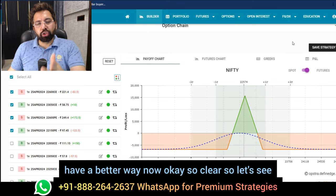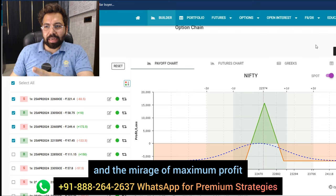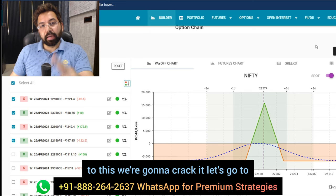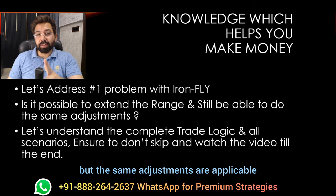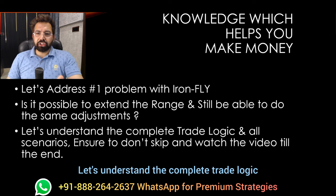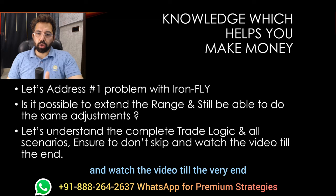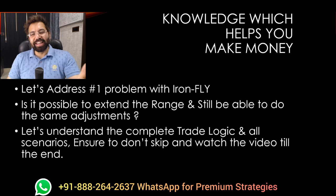So we're going to have a better way. These two problems - tiny range and the mirage of maximum profit which does not exist - we're going to have a solution. We're going to crack it. The same adjustments are applicable to this new method. Let's understand the complete trade logic and all scenarios. Don't skip - watch the video till the very end, it's getting more interesting with every passing minute.